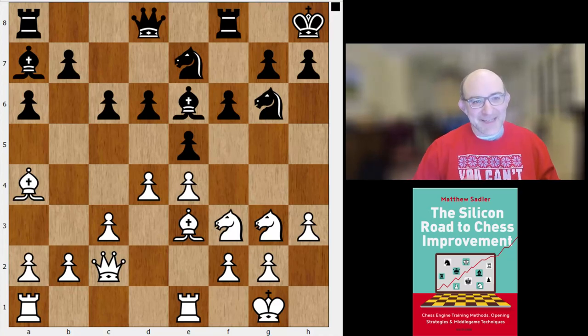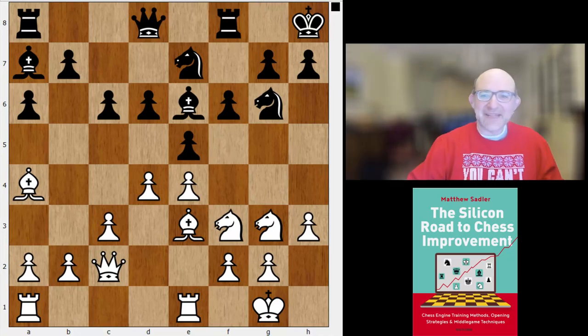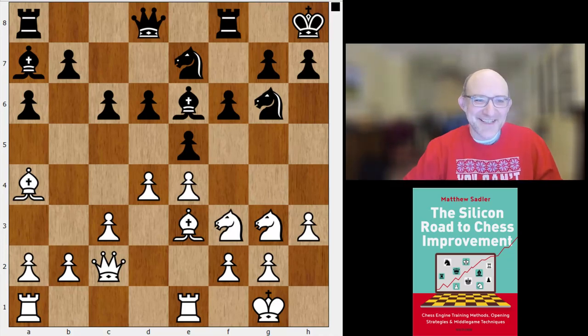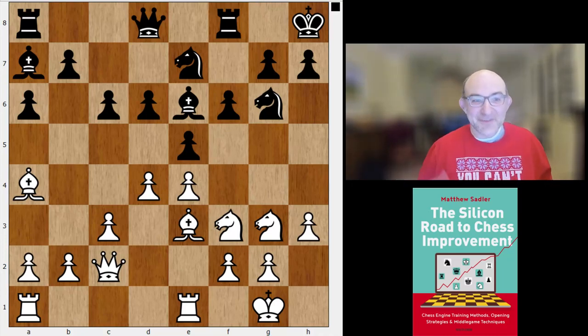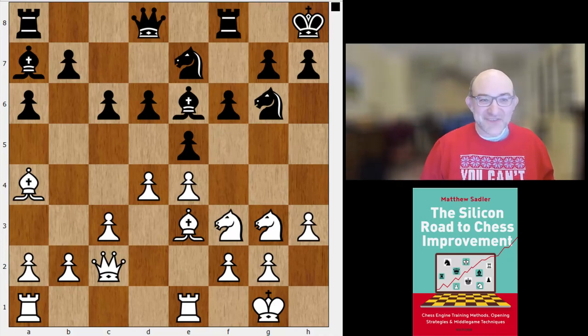Queen c2 — Maike very carefully not releasing the central tension at any moment, keeping the tension in the position and making black guess as to her intentions. Also preventing black from clearly going for a plan. Keeping central tension is a bit of a cliché sometimes and not always the best idea, but if you keep tension in a position it does put a lot more strain on the opponent, who has to be thinking about three or four possible structures rather than just one.